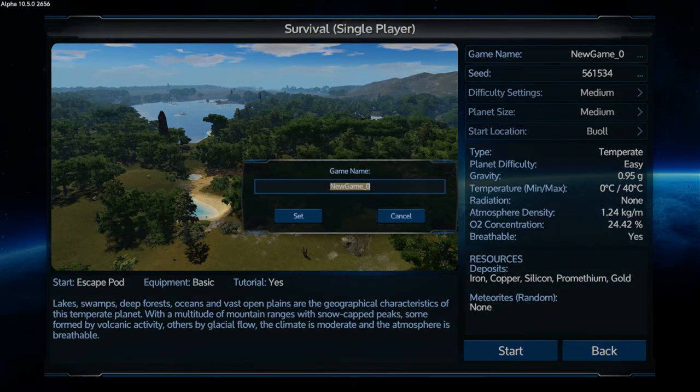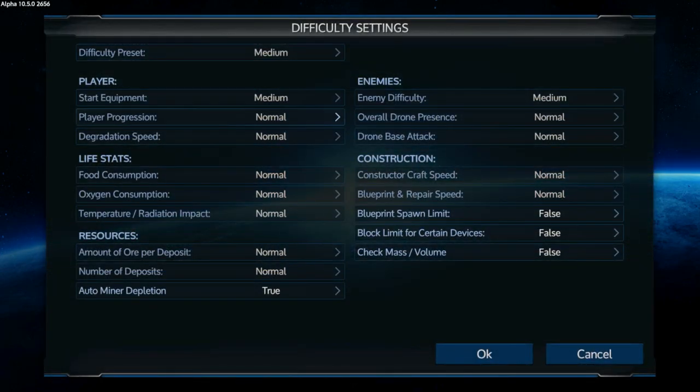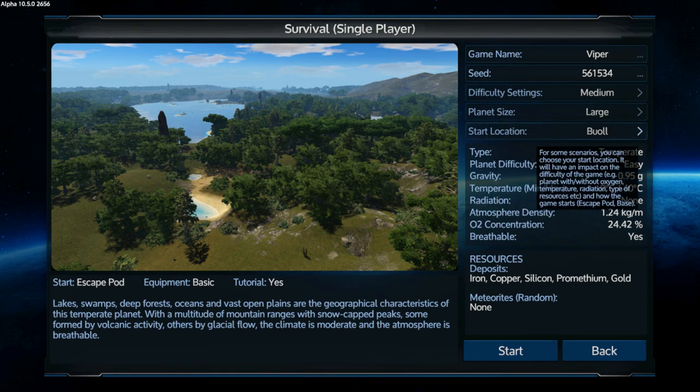I'm gonna name this 'Viper.' The seed — you can find seeds you like or randomize it. Difficulty settings give you all kinds of options: player progression, how fast you get your XP — I'm just gonna leave it on normal. Then you've got your planet size: medium, large — I'm gonna put it on large. The first starting location is the easiest: planet difficulty easy, breathable atmosphere yes. You'll land in your escape pod with basic equipment like your drill and just a few things.